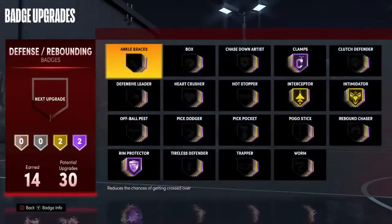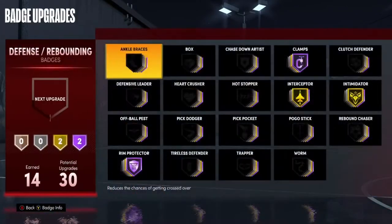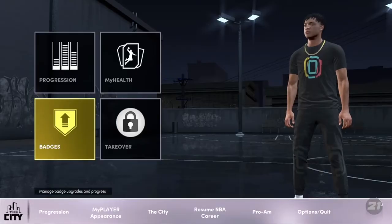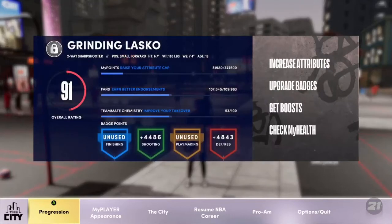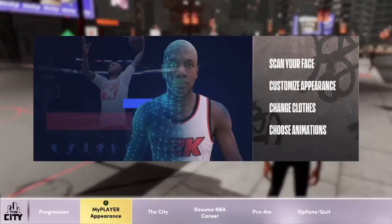As you can see from my badges right here, I'm a lockdown. I don't have playmaker — I only got shooting and defending. So as you can see from these badges, I'm a lockdown obviously, but in 2K there's no such thing as a lockdown anymore; it's called a two-way shot creator according to 2K. Anyway, let's go back to my animations.